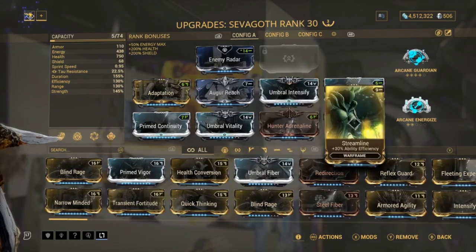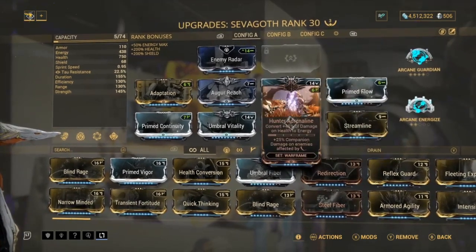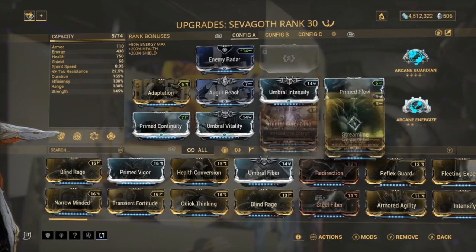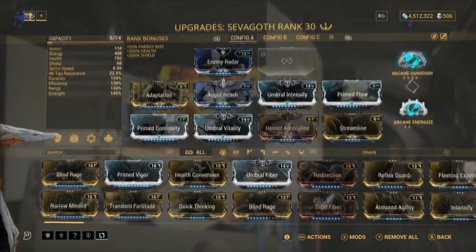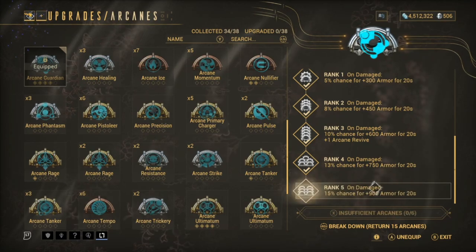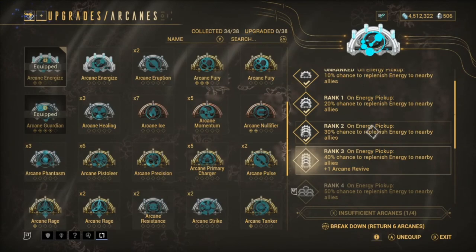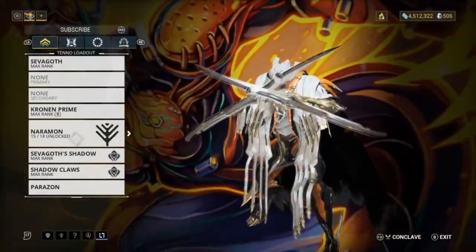Next is Streamline for efficiency, and Prime Flow for more energy capacity - because with Hunter Adrenaline you're going to be getting 400 energy so fast. Then we've got Arcane Guardian and Arcane Energize. Guardian gives us up to 900 armor when maxed out and Energize is just for energy - simple as that.